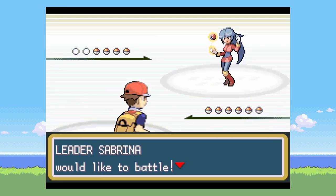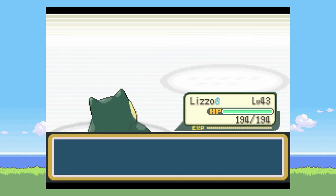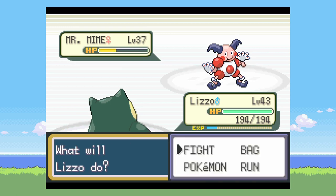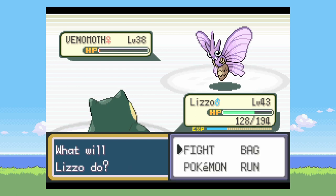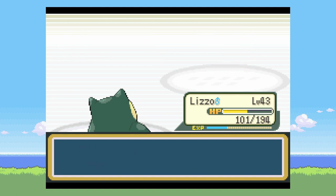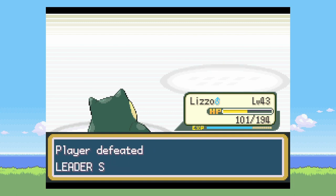Then we go up to Sabrina. Snorlax can basically tank everything here because it has such high Special Defense and high Attack, and everything has pretty weak regular defense. They do get a Reflect up, which is annoying, but I don't get confused from Psybeam. The Reflect wears off and she can stall as long as she wants, but it's not really going to make a difference — Alakazam is so fragile and we win.